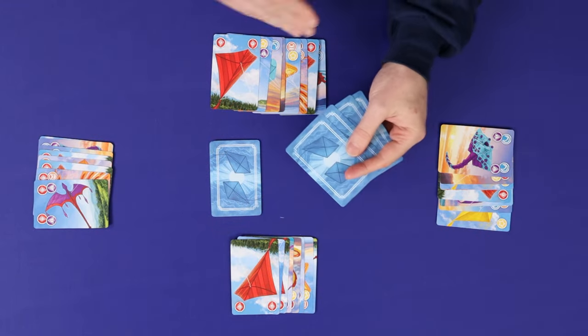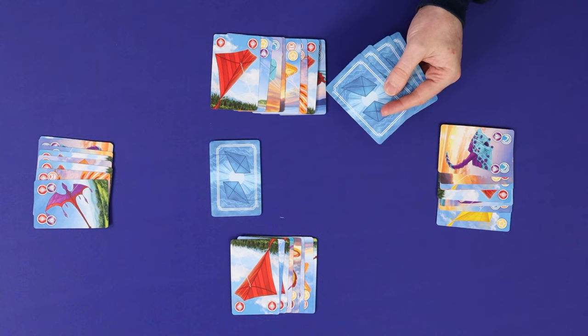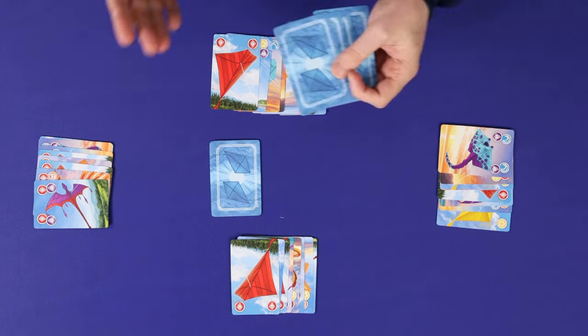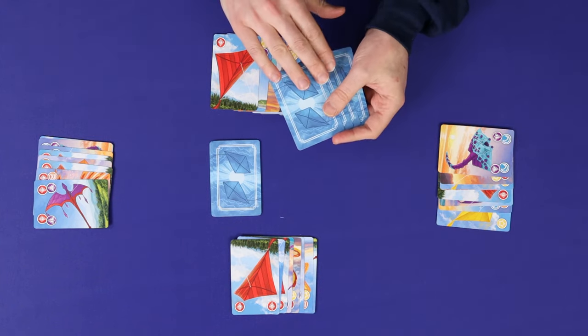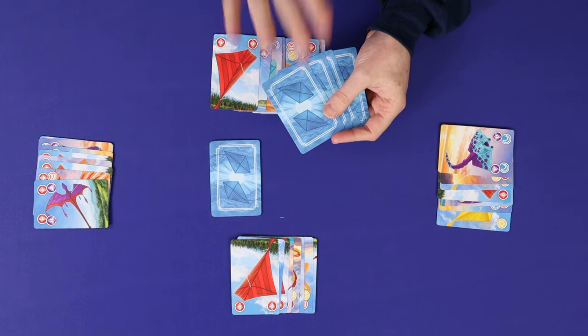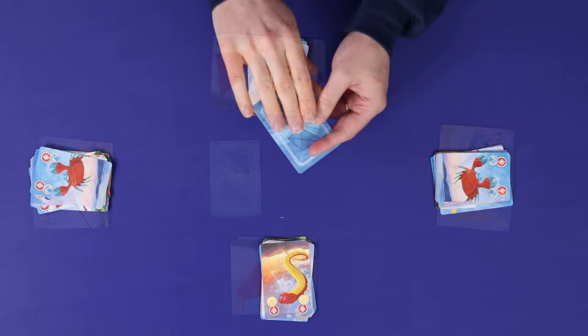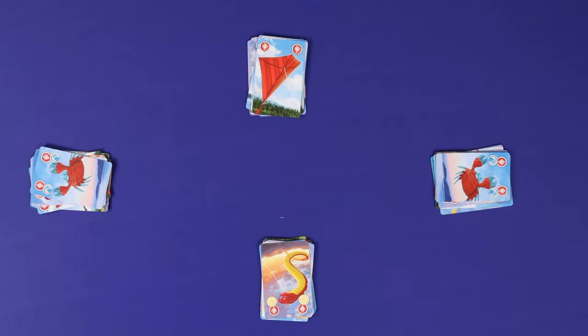If not, the team counts up the total number of cards in their discard piles as a score, giving them a target to beat in the next game. Kites is a real-time cooperative game and communication is both key and encouraged. Players are allowed to discuss what cards are in their hand and who's going to try to do which flips of the hourglasses. If the players communicate well and keep their wits about them, they should be able to get through the whole deck and win the game.